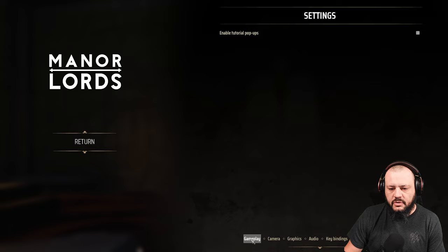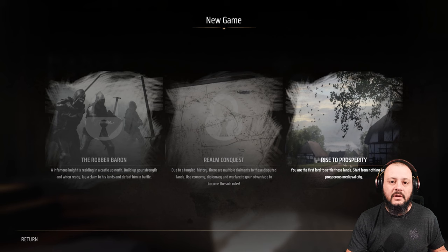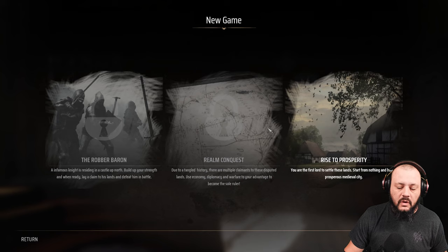Tutorial pop-ups are enabled but I've played this enough that I don't need to worry about them. We can only play Rise to Prosperity — the demo is a peaceful demo, nothing to do with war. We can't go into Robber Baron or Realm Conquest. We are just going to build a prosperous medieval city.